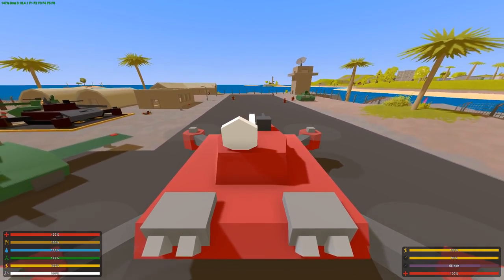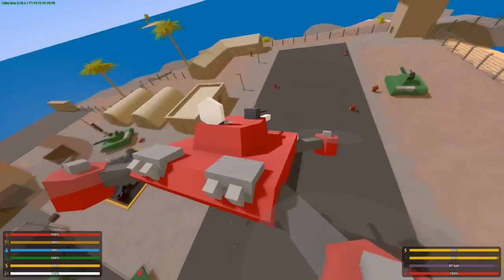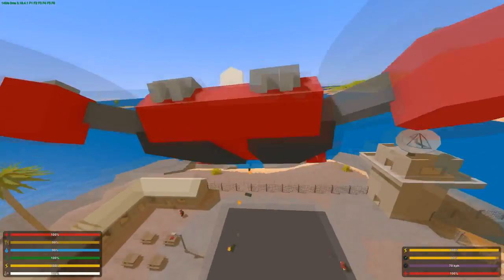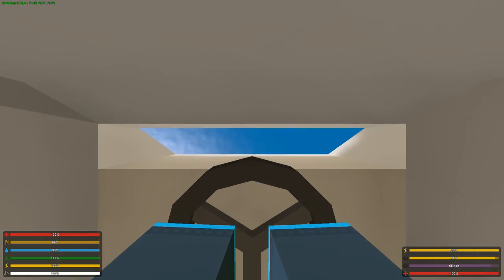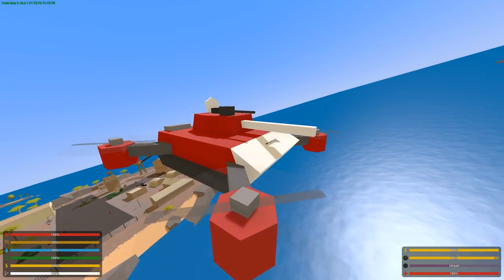What I found out from playing around with the mod is that when you're trying to take off, try to take off without moving side to side, because the propellers will hit the ground and your thing will explode. Now I'm gonna try to land on water to show you guys that this tank can float.